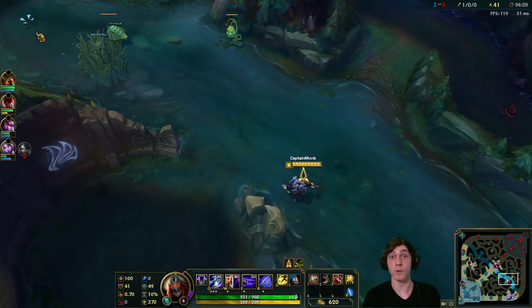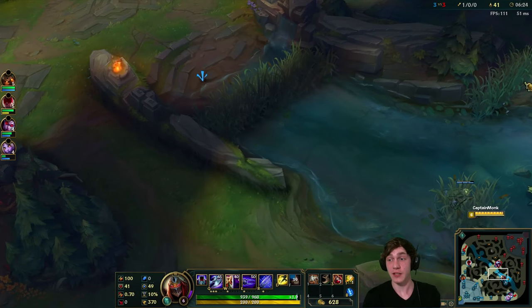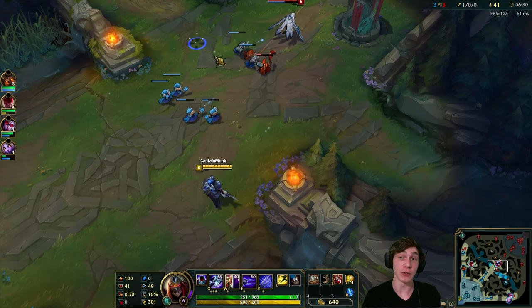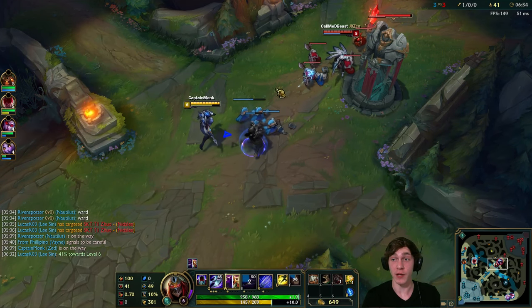There was a bug for a long time with Zed where if you used one of your abilities and then your shadow, you could actually cast one and have the shadow immediately do the damage without even being seen - so you could go E, W and it would do the damage. Now you have to do it in the right order: place the shadow first, otherwise it bugs out.